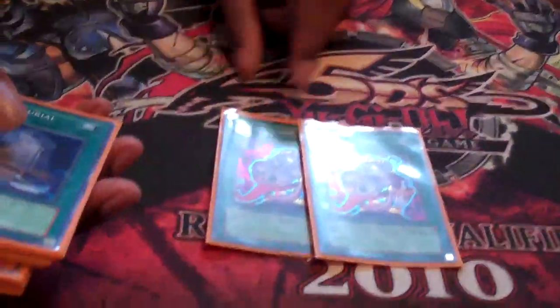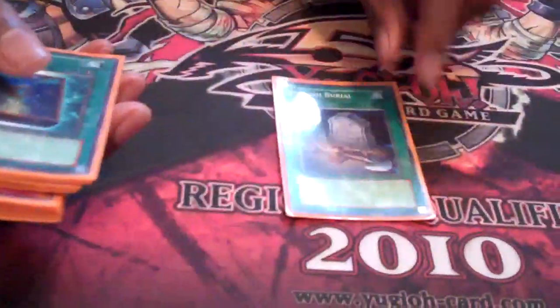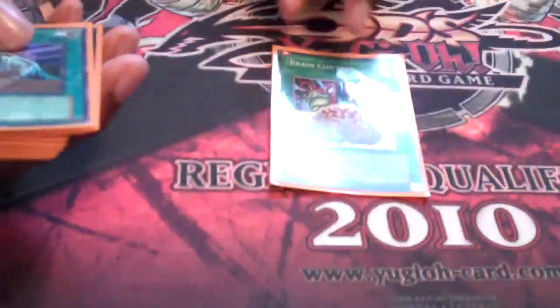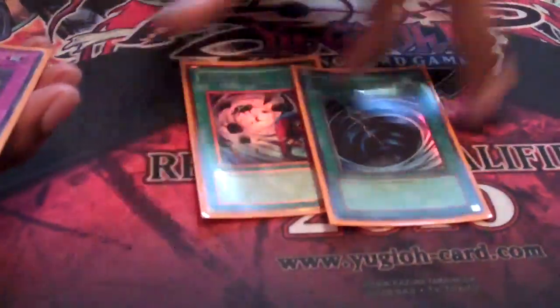Two Pots of Avarice to recycle your stuff. Foolish Burial. Double Book — you have a lot of flip effects so this helps, and it's good with Morphing Jar. Brain Control. Cold Wave so you can do quick Junk Destroyer plays without being stopped by traps or Bottomless Trap Hole. And Heavy Storm and MST.